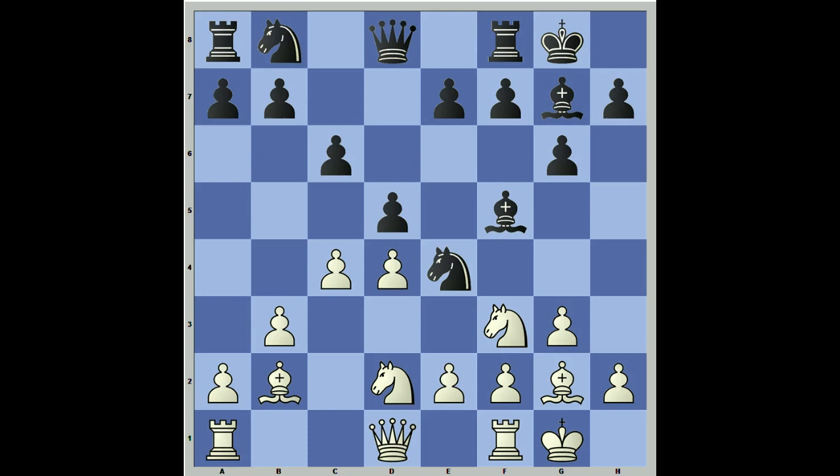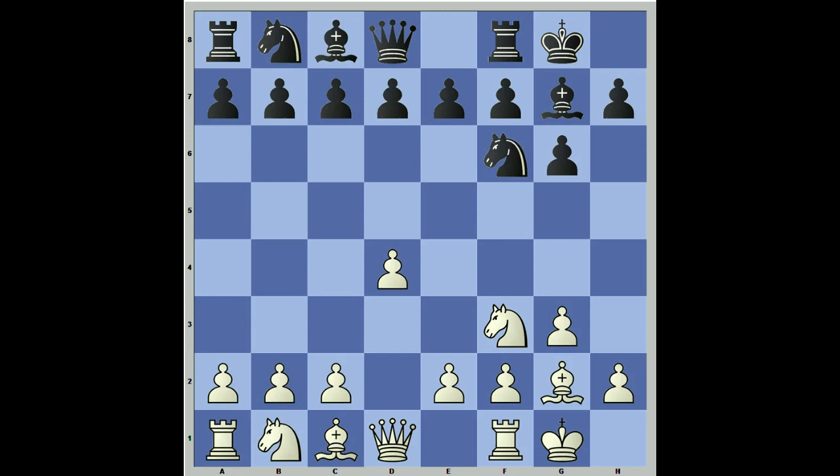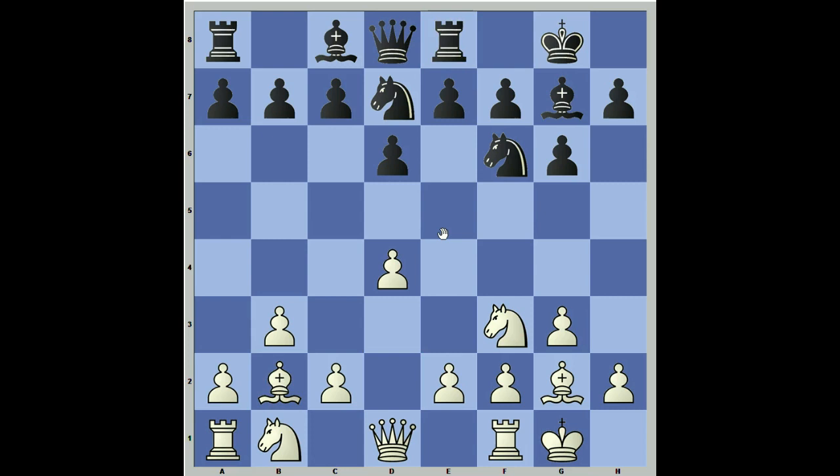Now let's roll it back a bit. If they play d6 — if we play our typical structure with b3, we get a bad position. A lot like the Leningrad, we want to prevent e5, but d5 doesn't work like it does in the Leningrad. After bishop b2, we have momentarily prevented e5, but after he plays rook e8, there's no way for us to add any more pressure here. After c4, e5, black has a very nice move in knight g4, working this pin, and black ends up getting a very nice position quickly. That's why we can't play b3 against the King's Indian.